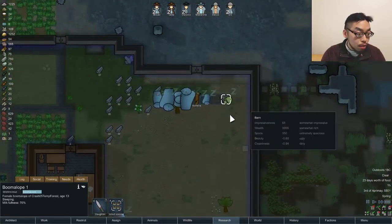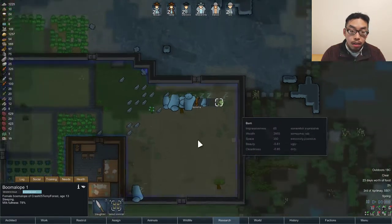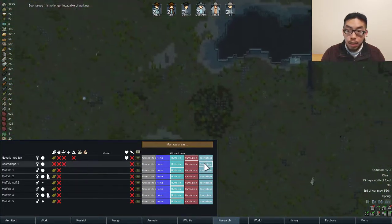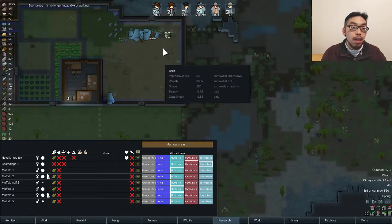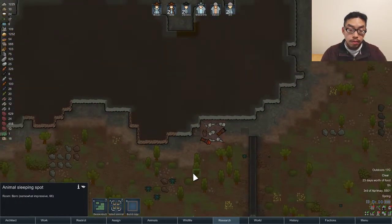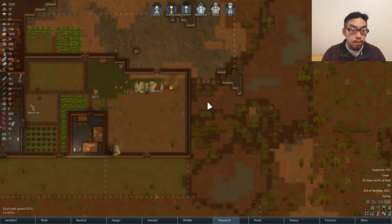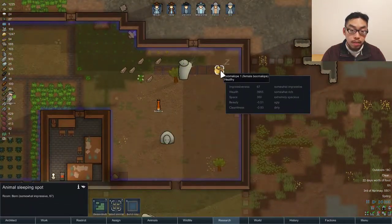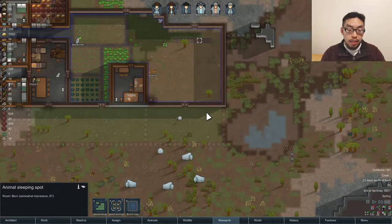What the hell are they doing in here? Wait — Boomalope — it's over there. Why are you sleeping in there? Get out of here, I can't believe that — that was so dangerous!